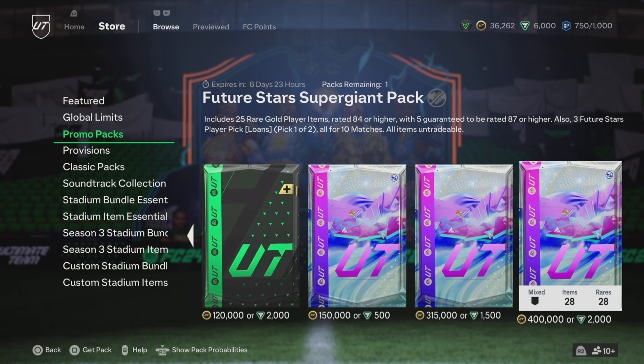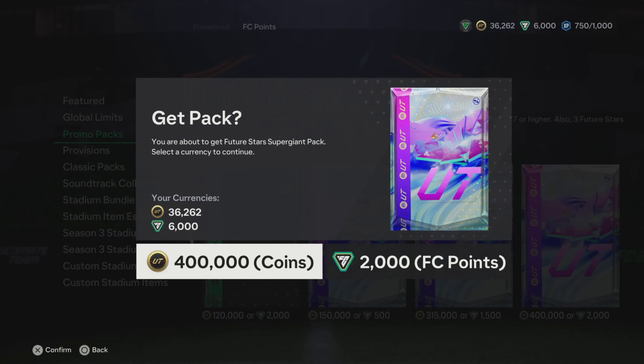Hi guys, welcome back to another video on the channel. Future Stars Team 2 has now just been released, and today I'm going to open the same pack from last week — it's called the Future Stars Super Giant Pack. It includes 25 players rated 84 or higher, with 5 guaranteed at 87 or higher, plus free Future Stars player pick loans for 10 games. It costs 400,000 coins or 2,000 points.